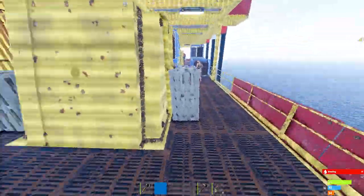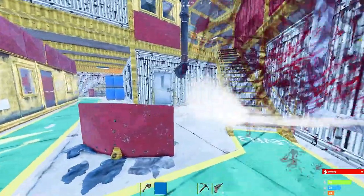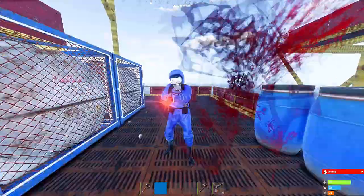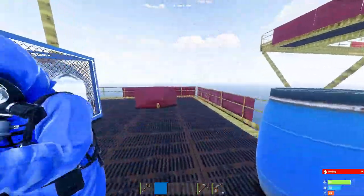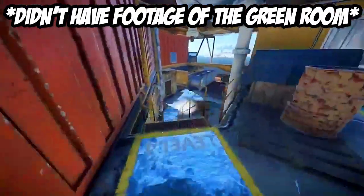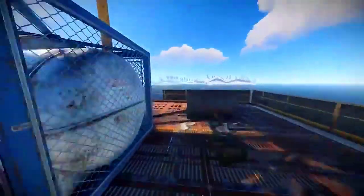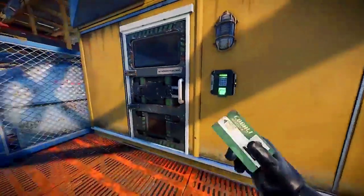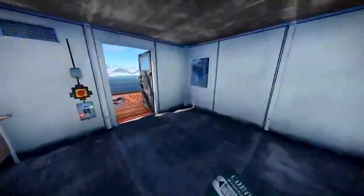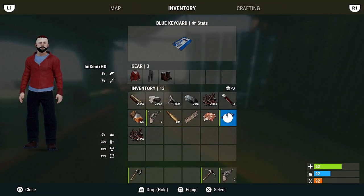The puzzle rooms can be done in any order essentially, but I'm just going to show you how I went through it. I didn't have a green card since I was in the build servers, but I was able to buy a blue card from outpost. You don't need a fuse for any of the card rooms — as long as you've got the cards you're good. Go ahead and swipe your green card on this building right here, go in the room, get all the loot, and exit out. There's nothing special to the green card room — it's just the average green card loot room.